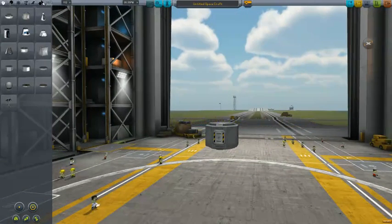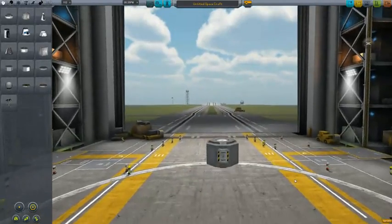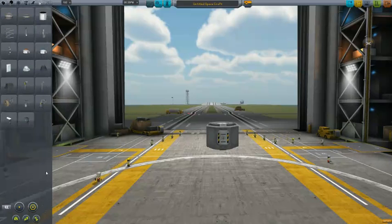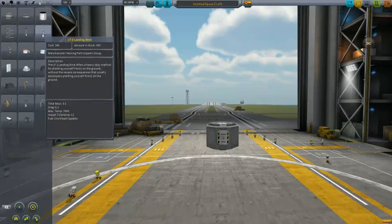To build a rocket, you essentially want to build it backwards — think of your last step first, and the last step is landing. So to land, of course, you want lander legs, which are over here in the utilities. You can go all the way up to the LT-2 landing strip.